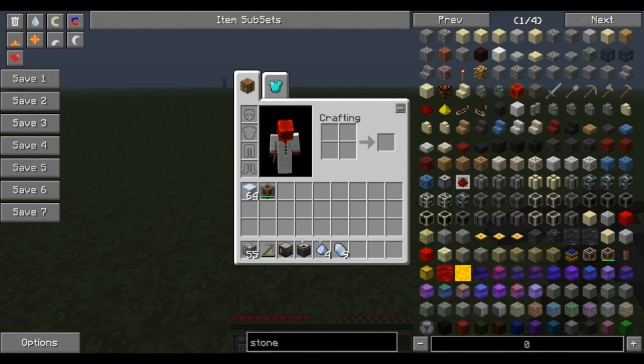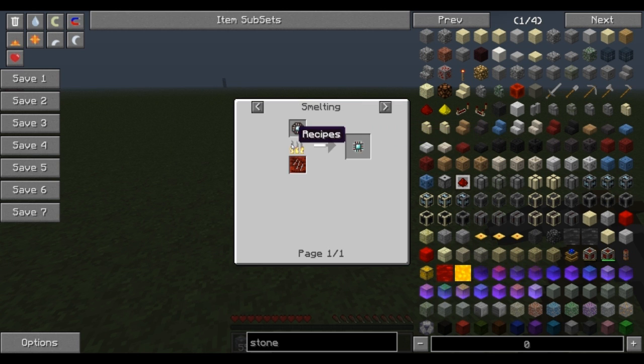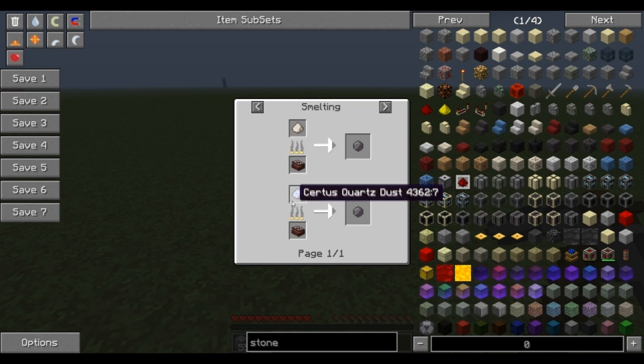The first thing you're going to want to look into making is the ME controller. As you can see right here, Fluxed Crystal will be used with Quartz, Certus Quartz, and Redstone. And then the Advanced Processor — these are going to be a big part of what you are making in this mod. There's the diamond one and the gold one. The diamond one is made with a diamond, some redstone, silicone, and a Certus cutting knife. The silicone is made by cooking the dust — either Nether Quartz Dust or Certus Quartz Dust.